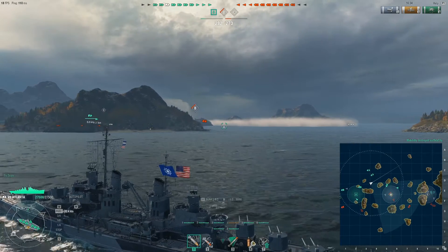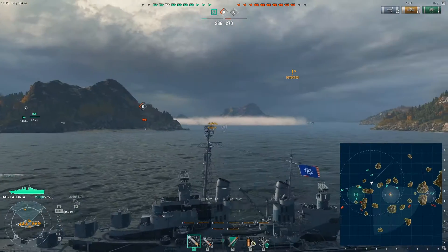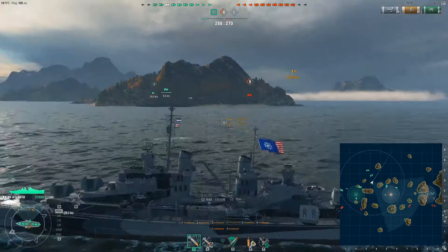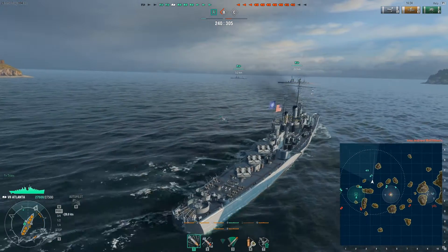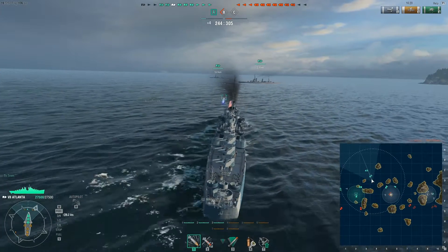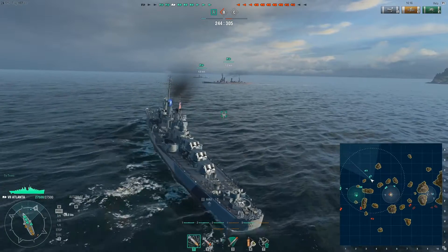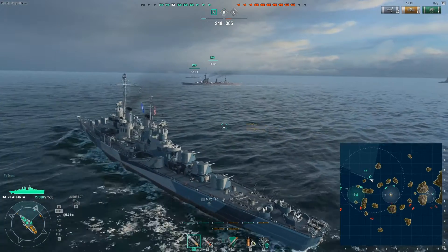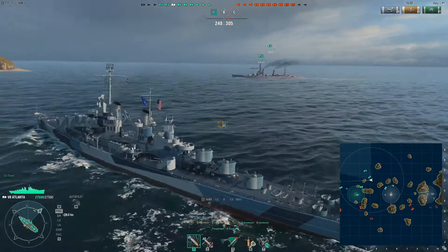With one of the destroyers capping B destroyed and more allied ships moving in, I decided to circle back and escort our battleships. Remember that the Atlanta does better in groups than off alone — she's a support ship, so sticking close to my fleet is a better strategy. And if there had been carriers in this battle, I would be able to cover my battleships with my strong AA.